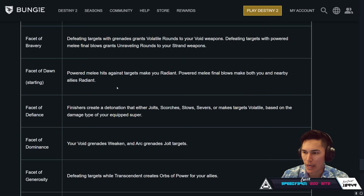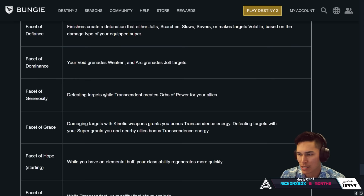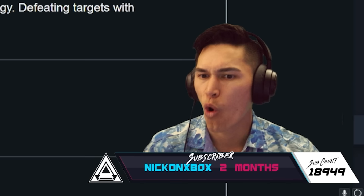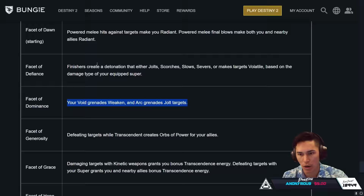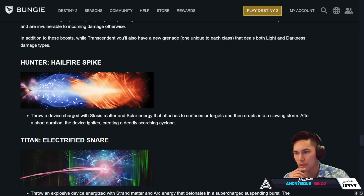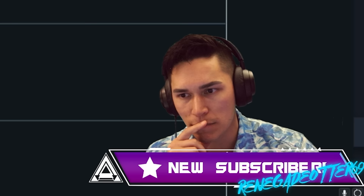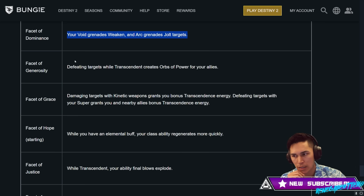That's probably going to create direct synergy between specific elemental types that feed into each other more — making you want to go for a complete Void/Strand kit. Facet of Dawn (starting fragment) — power melee hits against targets makes you Radiant; power melee final blows makes both you and nearby allies Radiant. Facet of Defiance — finishers create a detonation that jolts, scorches, slows, severs, or makes targets Volatile based on the damage type of your equipped super. Facet of Dominance — your Void grenades Weaken; your Arc grenades Jolt. When you get up here with grenades that dip into both elemental types, you get the best of both worlds — imagine getting a Void grenade that also applies Arc damage, giving you Weaken and Jolt simultaneously, with Jolt feeding off the Weaken.